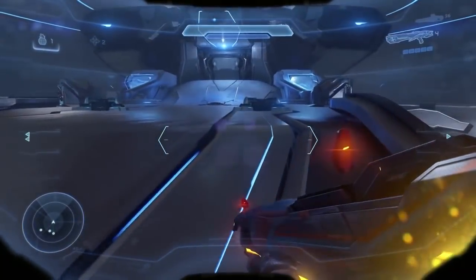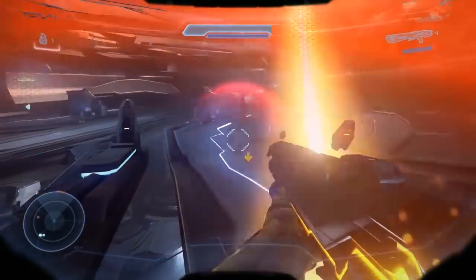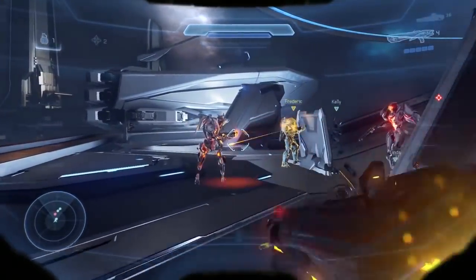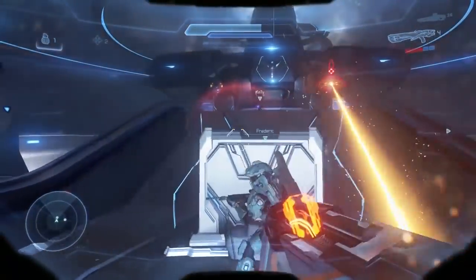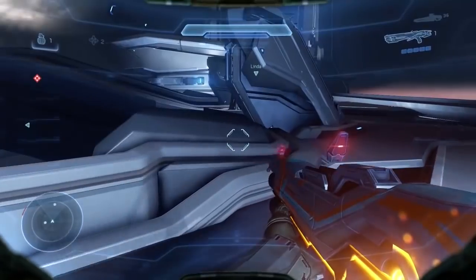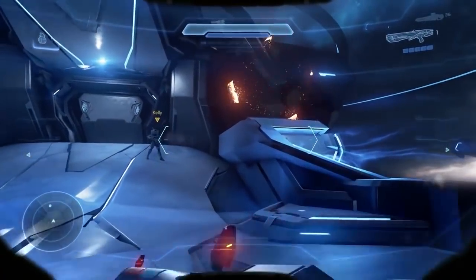We have to go down a little bit, so a couple of turrets are going to spawn here — focus turrets. My recommendation, as I said in my legendary walkthrough, is to send your incineration cannon armed allies down here and have them shoot at the focus turrets. Let's see how powerful this thing is. Nice, I'm liking this. I think I definitely wasted too much ammo on the crawlers though. Your ally is extremely effective with the incineration cannon.